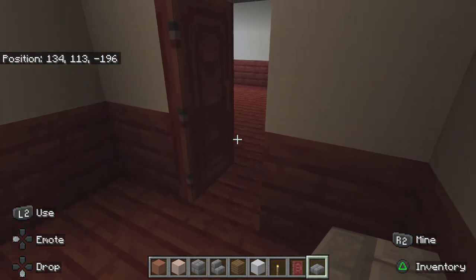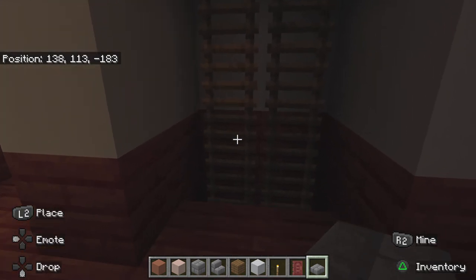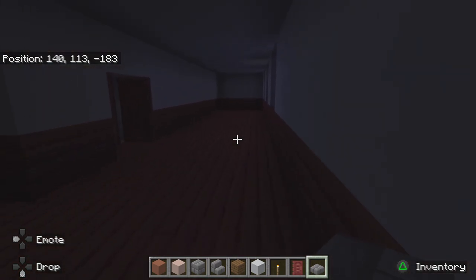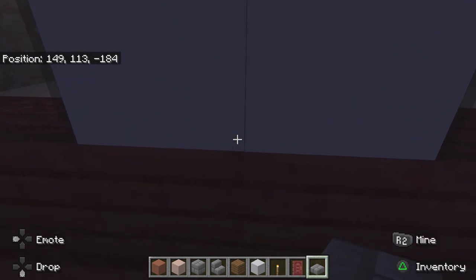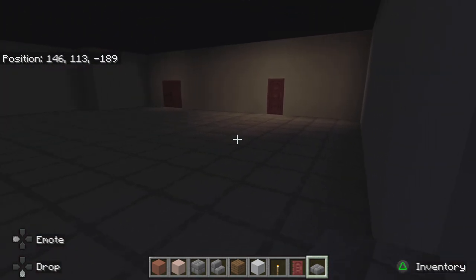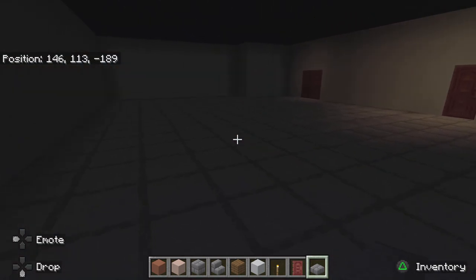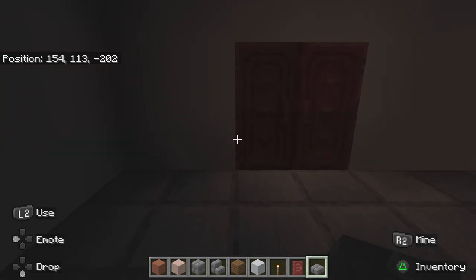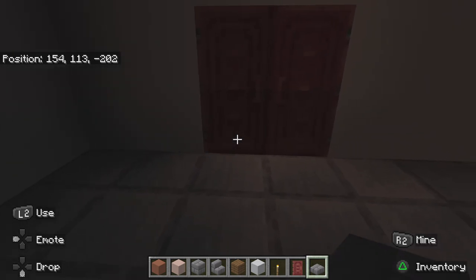Oh yeah, this is the closet area — we're basically on the second floor. Over here is supposed to be that elevator; it goes all the way down to the kitchen. You can see the hanger out here, so we'll see if I can make that work. Over here would be the library, and there's supposed to be a mechanic where you would move a statue and it would open up a kind of closet area.